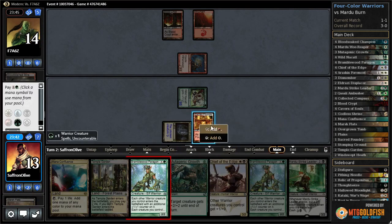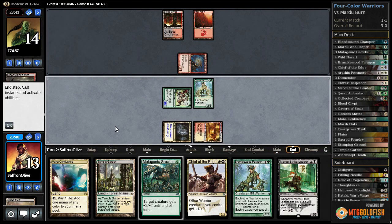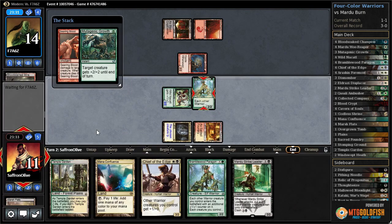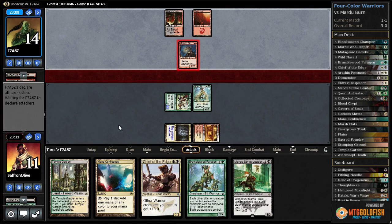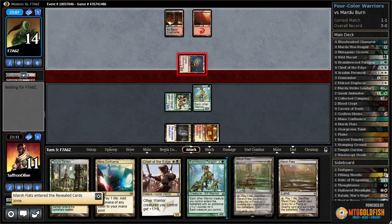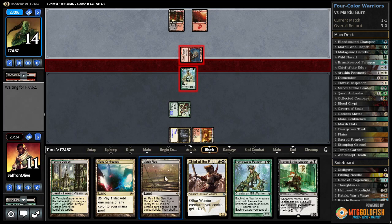Just a bramble, pass the turn. Searing blood — we'll spend the two life to mutagenic growth. Down to 11. When it goes to attacks, let's see what's on top of our deck — a marsh flats. I think we got to block; I don't like doing this but I think we have to.